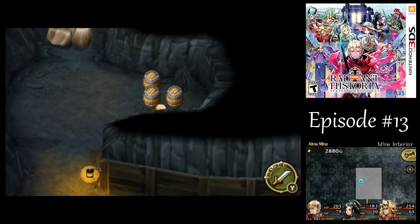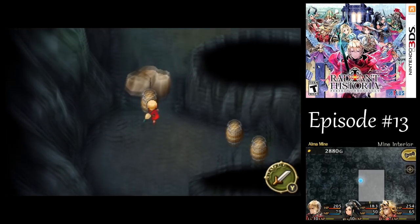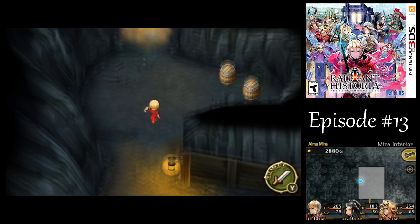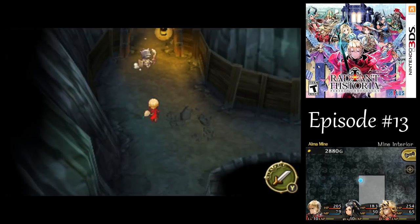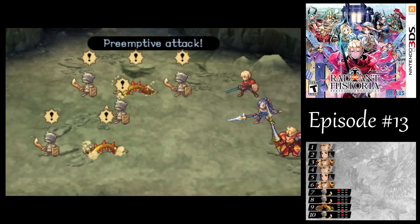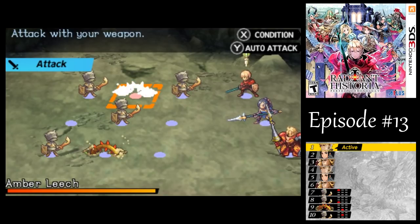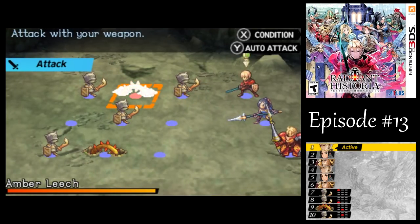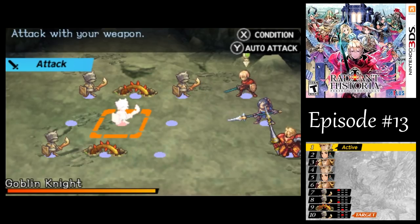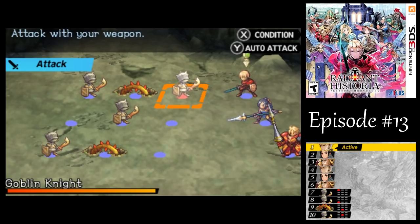We got a little treasure there. There are only three new enemies in this dungeon, so I'm only going to fight three battles. We found the other new enemy — Amber Leeches. They are weak to fire and poison too, but I don't think that's going to be very useful to us.